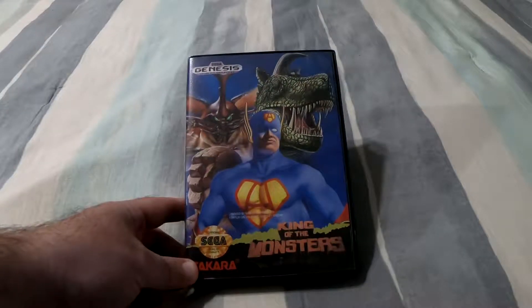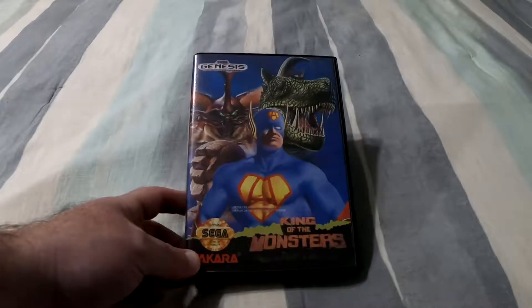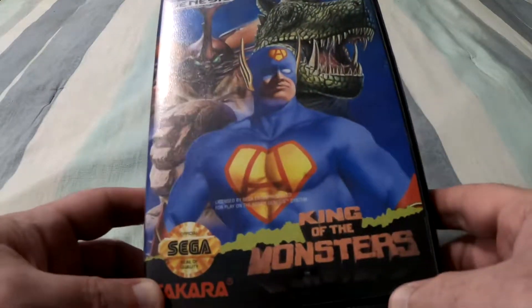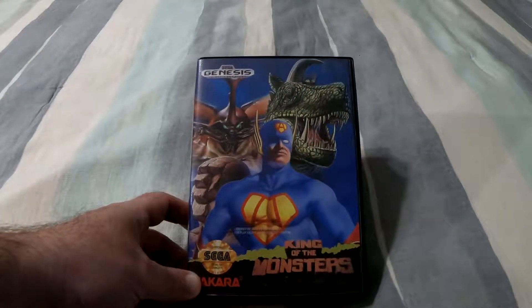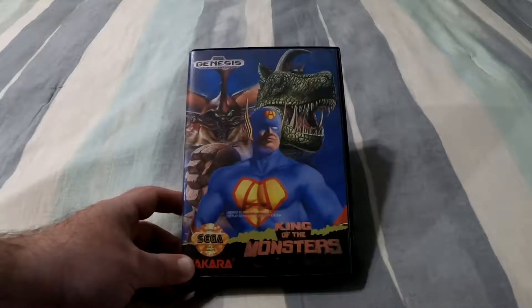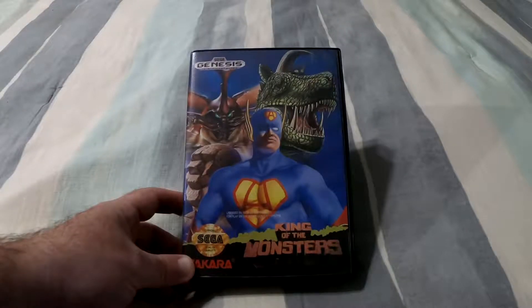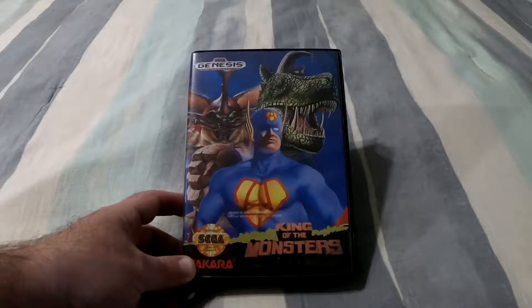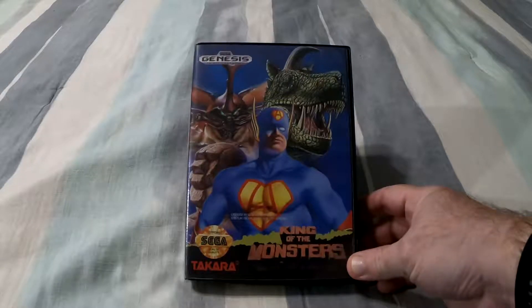Other than the missing hangtab, the actual outer cover of the clamshell is in good shape, with one small mark on the bottom. I do need to clean it a bit, but it's nothing rubbing alcohol can't take care of. The inner cover is nice and colorful with some good-looking art, and the name of the game is somewhat understated down in the bottom right-hand corner. I really like this cover — it feels like it could have easily been a movie poster for one of these Godzilla-type movies.